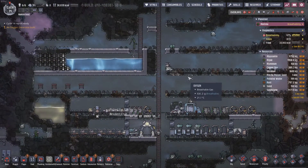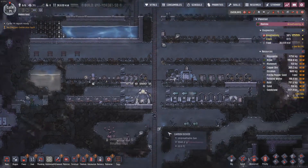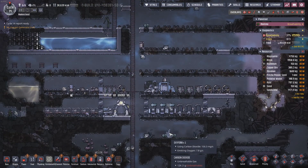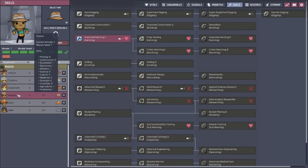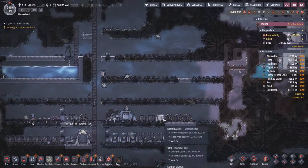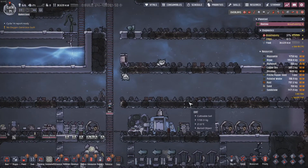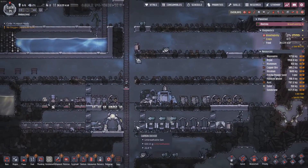Welcome back everybody to Oxygen Not Included Spaced Out edition. Today we are working on some super serious things - we absolutely need to start thinking about ranching. If we take a look at little Hassan here, he's a couple of cycles at most away from being able to ranch, so let's start thinking about how we're going to set those up.